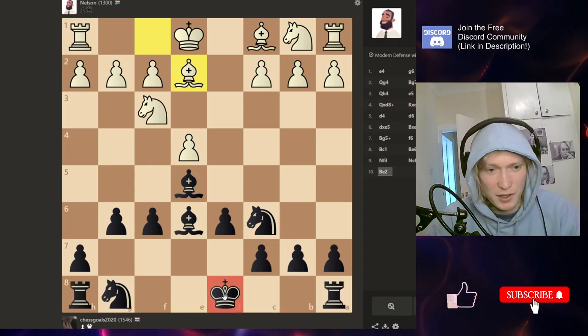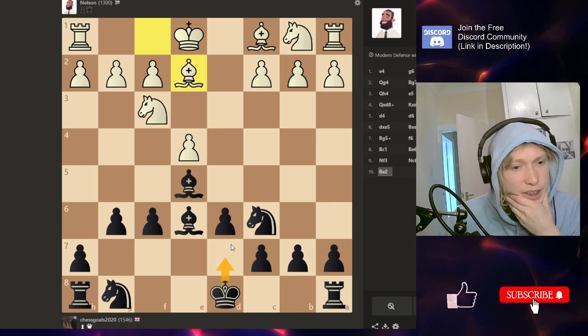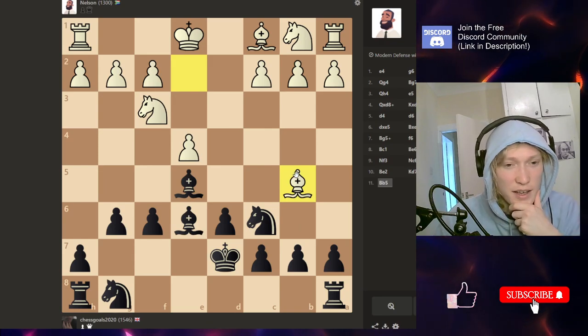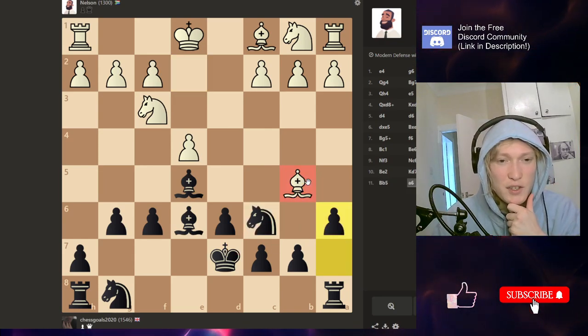We can't castle because we just took the Queen. So here if we leave the King in the center, our King actually defends everything. What I'm trying to do this game is just stay as solid as possible. This Knight is pinned, which is a little bit uncomfortable, so let's just kick the Bishop back.